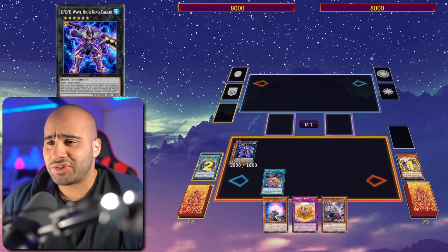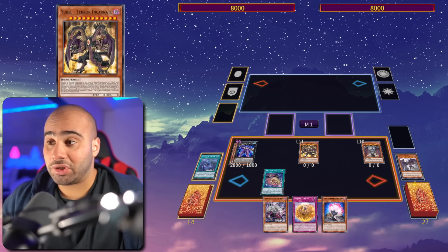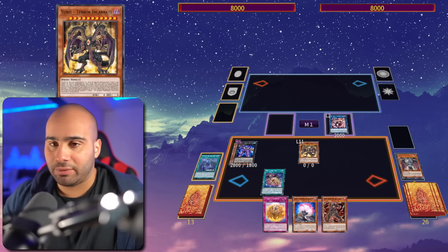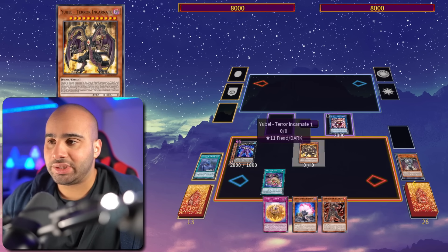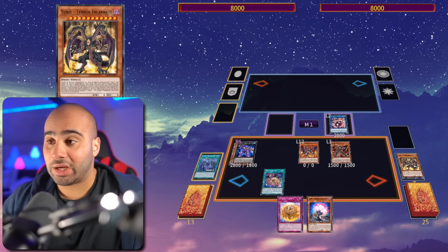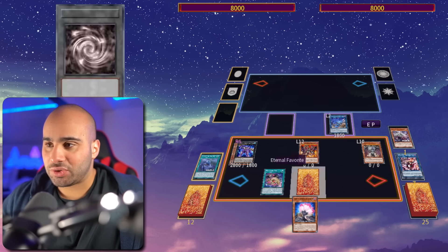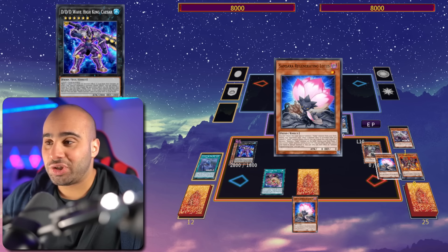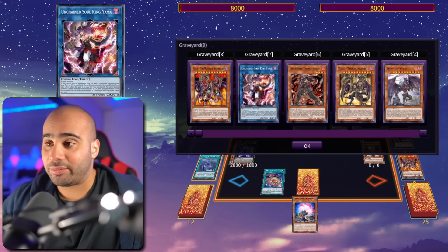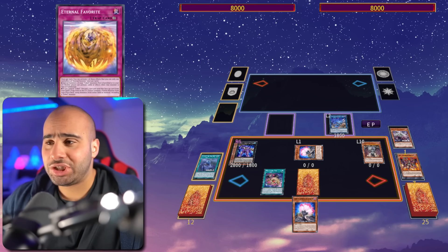Destroy the Spirit of Yubel again, trigger the Nightmare Throne so I can also summon the Terra Incarnate. I'm not going to be using the effect of Grave Squirmer here to destroy the Terra Incarnate, because I want to hold its effect for when I destroy it with the Aruha — that's a little better here. Link into the Unchained Soul of Rage, set one, then tribute my Ultimate Nightmare for the Yubel, and I'm going to be able to revive back the Samsara.